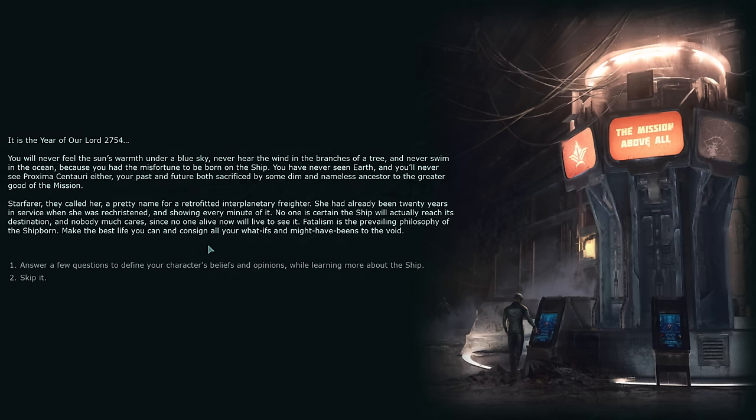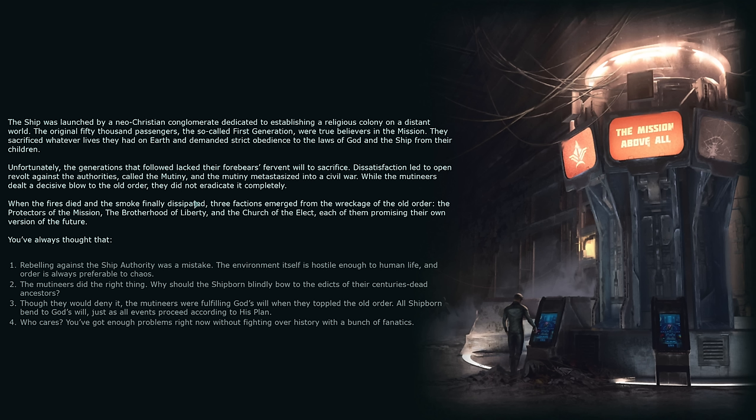Now let's talk about the story. I'll avoid spoilers outside of the general plot setup. Colony Ship takes place on a generational ship — a ship that set forth from Earth to colonize another planet. It's going to take hundreds of years to get there, and the people born on this ship might very well die on it without ever seeing their destination.